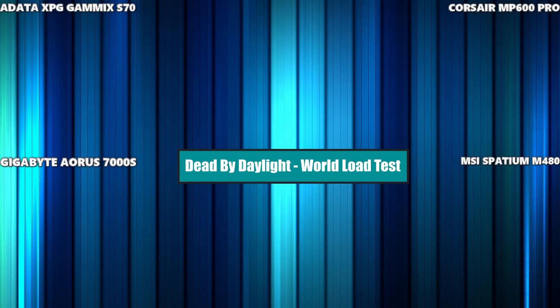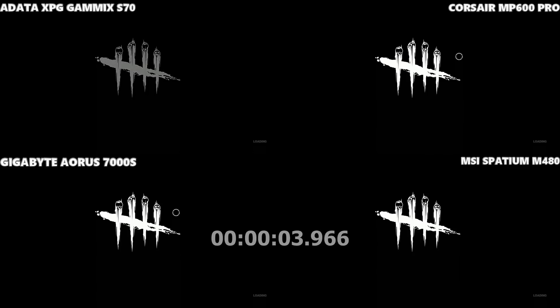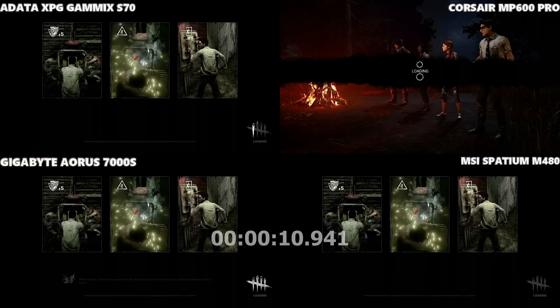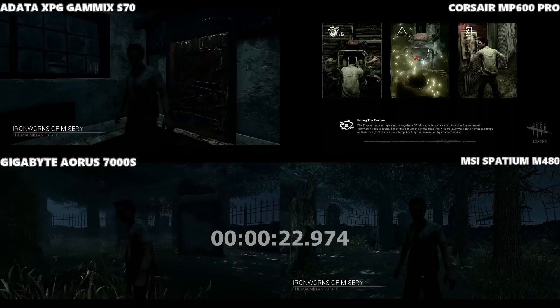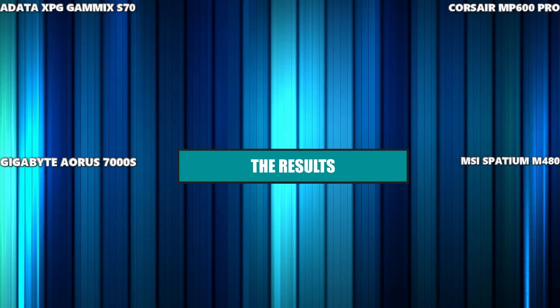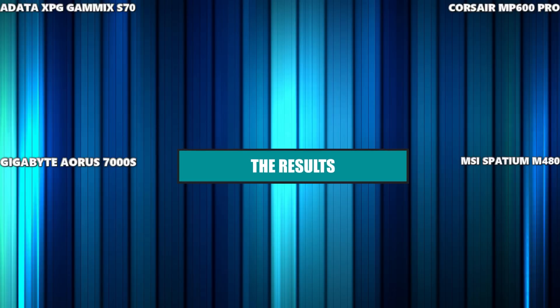Into our last game, Dead by Daylight. All loading from the same screen — kicked off at exactly the same time from the hold-circle button screen, even if it doesn't look that way. The game has to do a lot of background work. The Gigabyte took that one by a good third, maybe even half a second — a strong finish for Gigabyte going into our last title. We're now going to go through the results of each SSD and which SSD took each game, counting only in-game playable assets, not cut scenes.